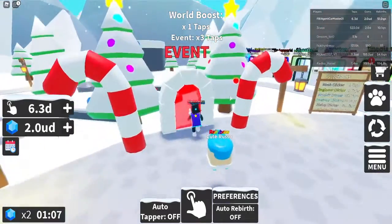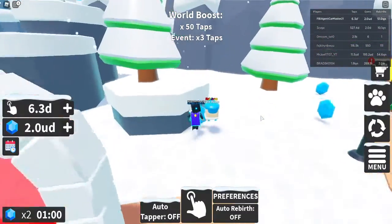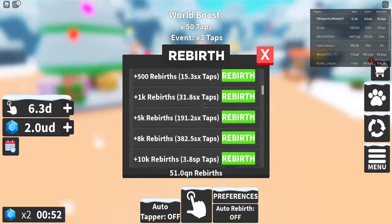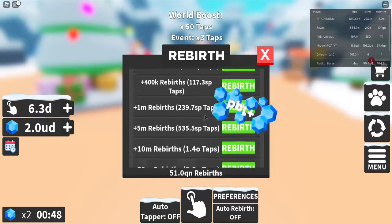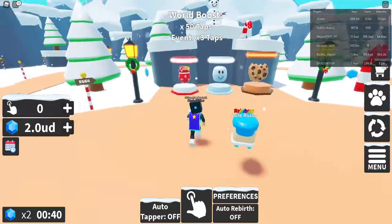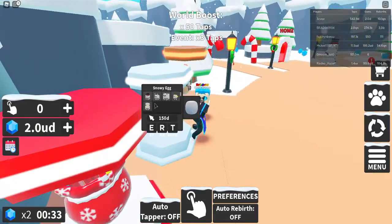The other main new thing is the event portal here. You can teleport here, which gives you a times 50 tap boost, and you can collect gems here — I think it might give you more gems. You get more gems and more taps depending on the amount of rebuffs you get, so make sure to rebuff. As you can see, I can rebuff quite a lot of times, like 1 trillion times, so I just rebuff 1 trillion times there. And the new thing here is it's its own island, but what makes it stand out is that you can get these Christmas pets, which are shockingly expensive, but that makes them very cool and very rare.